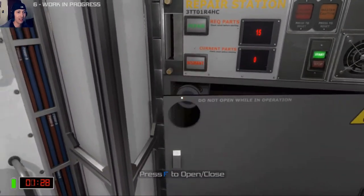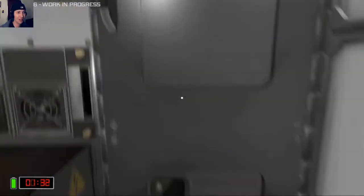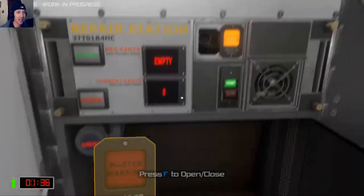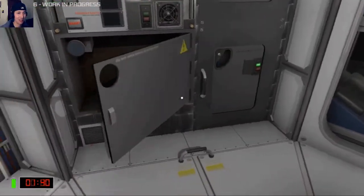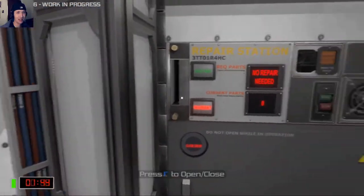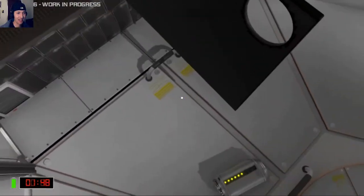We need 50 spare parts. You have to have spare parts, so we have to disassemble something else. Okay, it's fine, guys — it's fine. I don't need that. That's just a switch. Dismantle. Good. That gave us 20 parts.